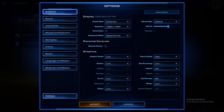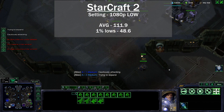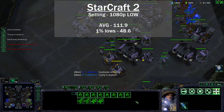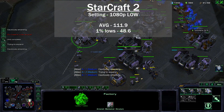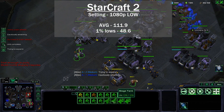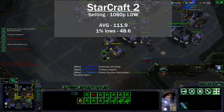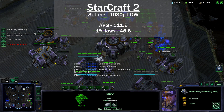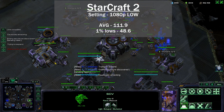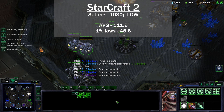Next I tested Starcraft 2 with all graphical settings set to low. The test was a 4v4 map versus AI, with all testing taken mid to late game when everybody has an army and things are happening. The average FPS was 111.9 with 1% lows dropping to 48.6. The frame timings were pretty shoddy but it was playable.